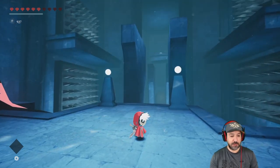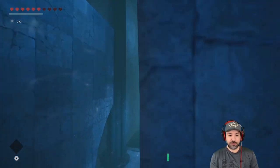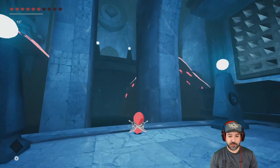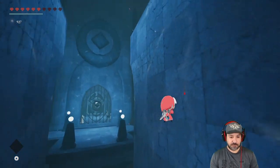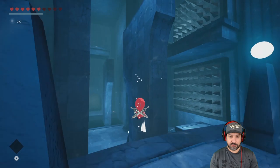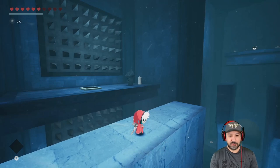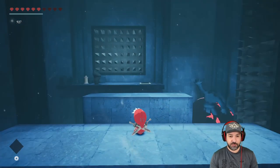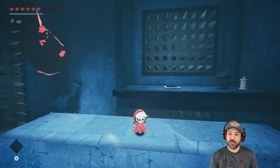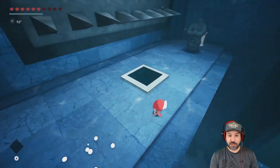Right now I have no fire essences so I can't heal, so hopefully we don't die too much. That's not working — let me go back. I'm pretty sure that's what we have to do, I'm just not executing properly. There we go — we made it. I also figured out that the little platforms on the ground require you to emote on them, and they unlock special chests. You need the proper emote, so there's an advantage to buying emotes when you see them.